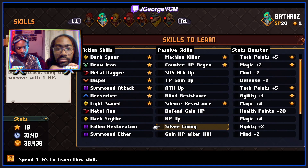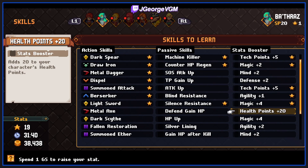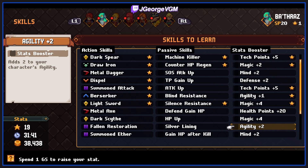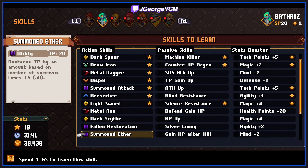Looking at the passives: gain HP after kill, last chance basically - HP up on defend, gain HP. Medigod - potency of five, but they don't do the best job describing what these skills do. I've removed draw iron. I think summoner - yeah, I think that was the play.